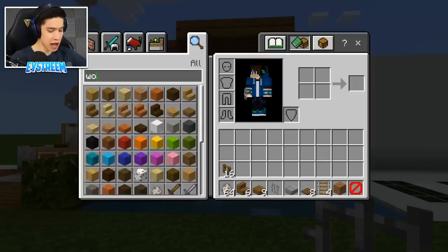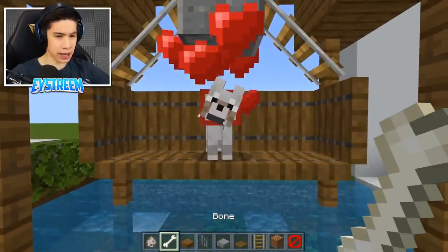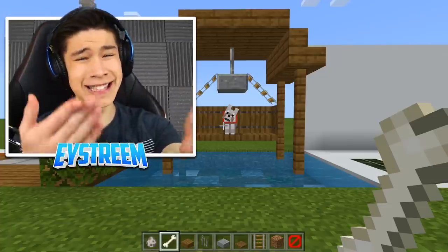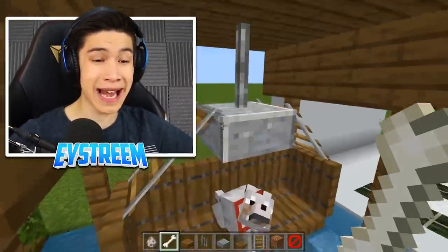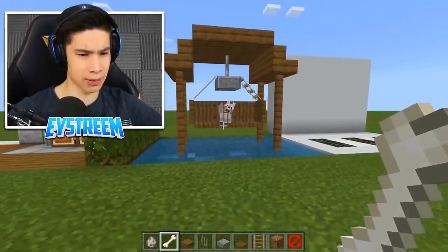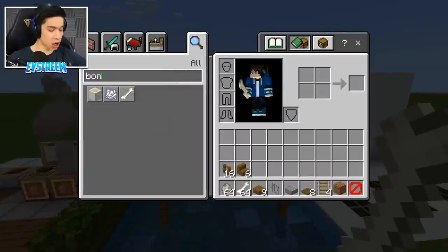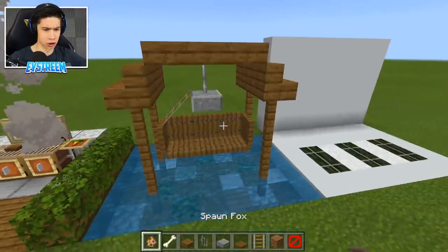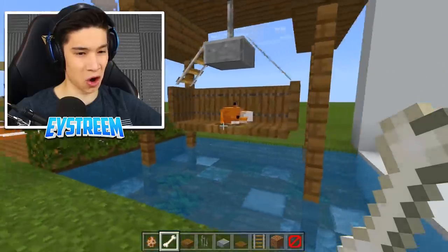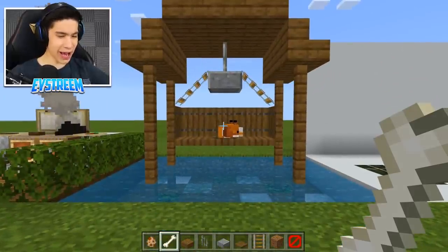Grab yourself a wolf and a bone, chuck your wolf on the center, and tame him. How could you say that is not adorable? You've got yourself a beautiful pet swing. Because it's under the polished andesite slab here, if we get our dog to follow us — you stay there — the fox will actually go ahead and sleep underneath it, which is also really adorable. Let's spawn a fox and give it a few seconds... look at that, he fell asleep on the swing!